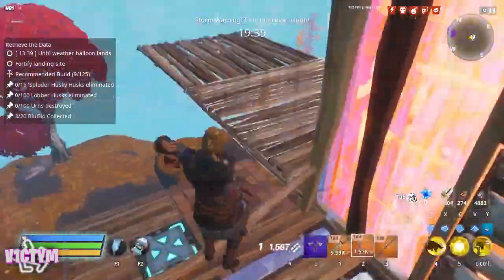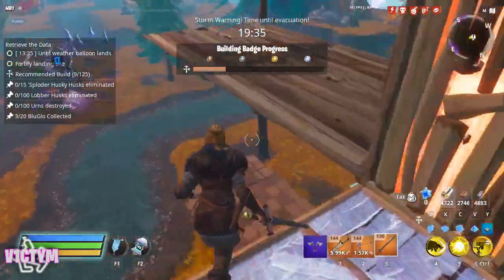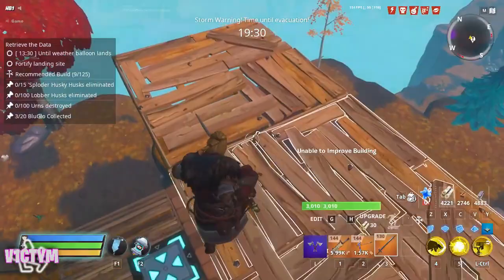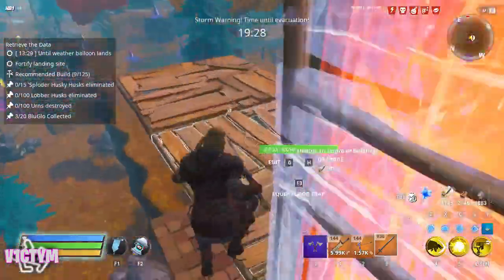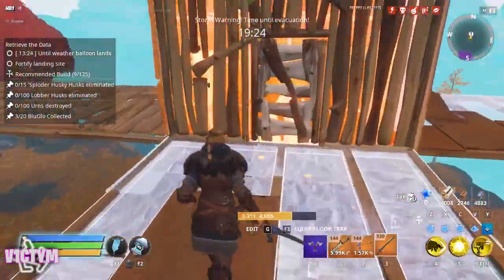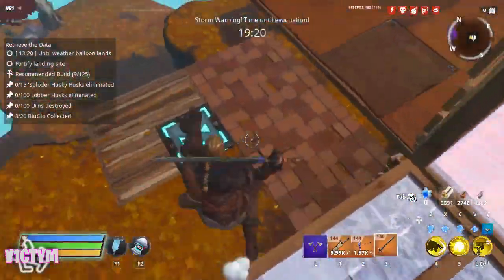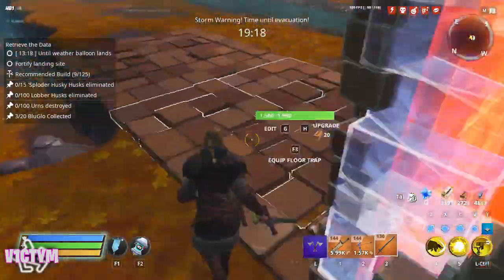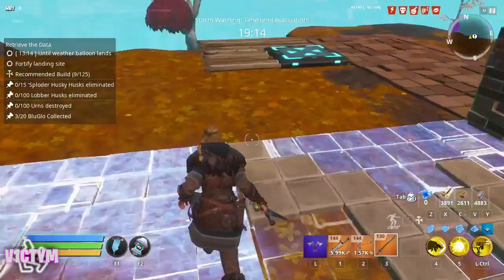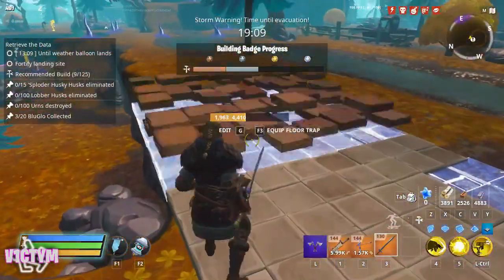The walls up here shouldn't take too much punishment so I don't need to make them out of brick — they just need to withstand the initial attacks from husks. Inside the tower there are going to be two floors between this level and the data block, so that's three layers to dig through. Any husk that gets thrown up there will be dissuaded from digging through and will fall off the side and come around to where the traps are anyway.